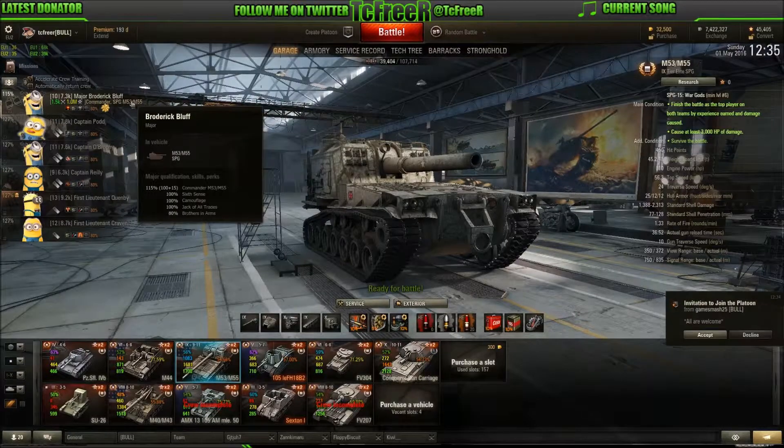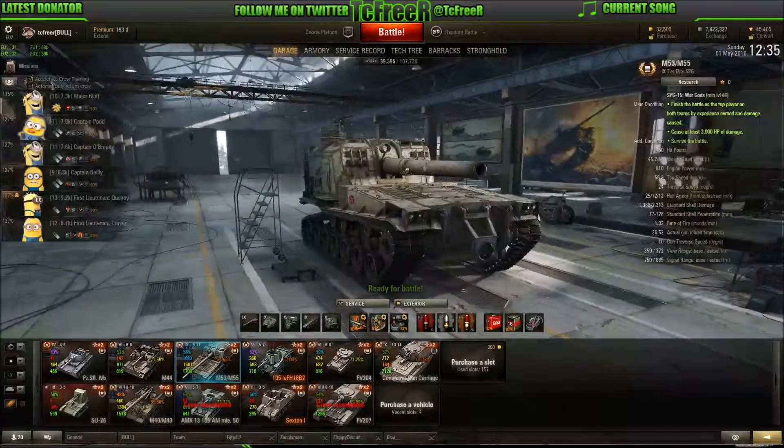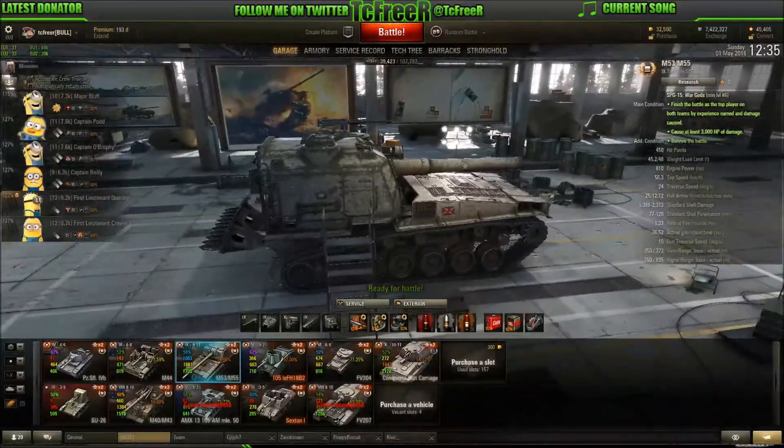So, crew skills. As you can see, this is my M53/55 — it's one of my more advanced crews. I do also have my gun carriage crew, which we'll look at as well. For now we're going to start with the M53/55. This is my favourite artillery piece — it's quick, it's mobile, its gun is, for an artillery piece, not too bad. It reloads fairly quickly and it's a lot of fun to play. So how should you crew an artillery piece if you want to play arty? You start, in my opinion, almost like a tank destroyer crew — an old school tank destroyer crew. You go Sixth Sense and you go full camo.